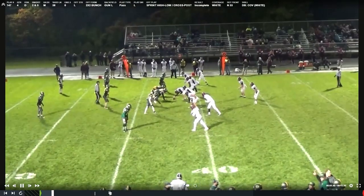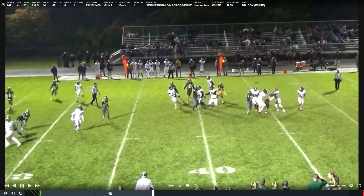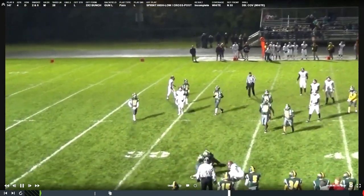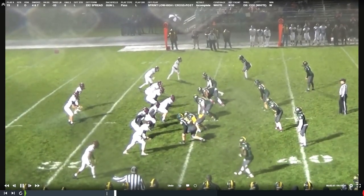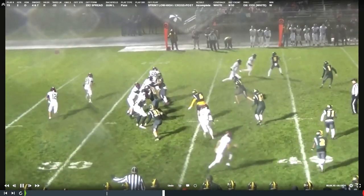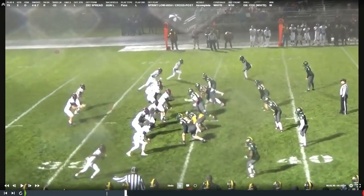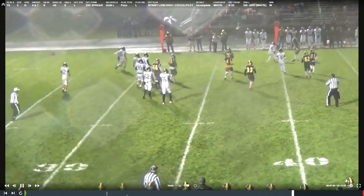Bottom of the screen: Zach — receiver breaks out, he's hustling hard to go make a play on the hip, makes the tackle, almost forces a fumble. Top of the screen, our defensive back Sincere: great job on horizontal stem. He's got his vertical stem — receiver puts his foot on the ground, he's going to break on that near hip, plays through the man, gets a piece of the ball.